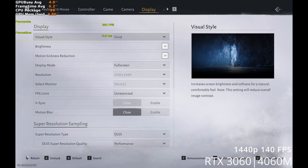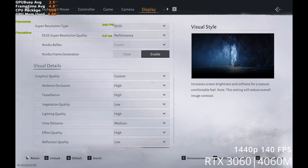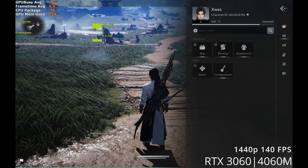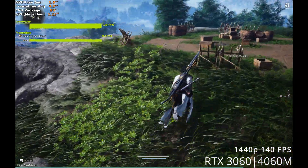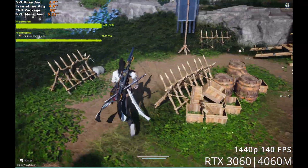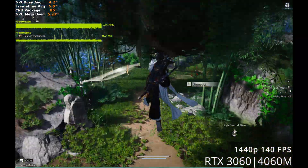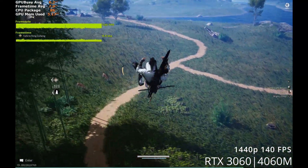1440p requires more sacrifices. For reference, this is rendered at 1600p. DLSS is set to performance mode with frame gen enabled. Vegetation quality is set to low, view distance is set to medium, and reflection quality is set to low. The rest is maxed out. These settings should yield a consistent 130-140 FPS. Most of the drops you're seeing below 130 go away once you stop recording — that's a recording overhead.